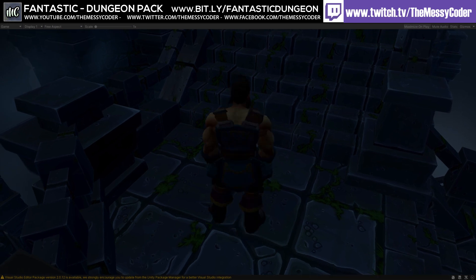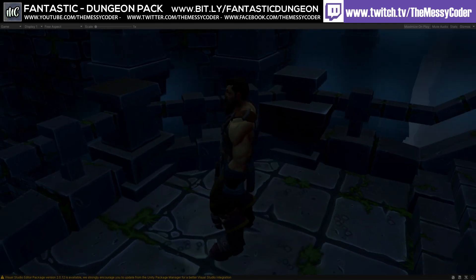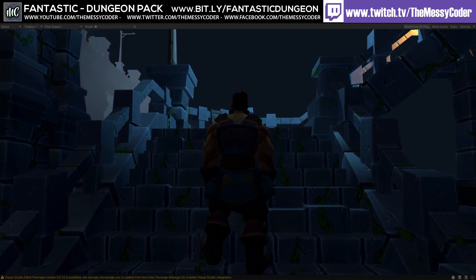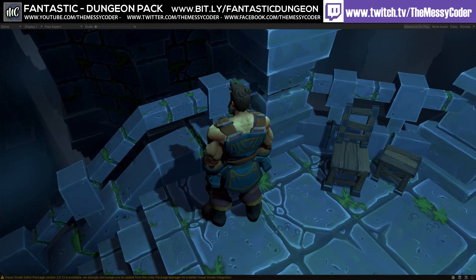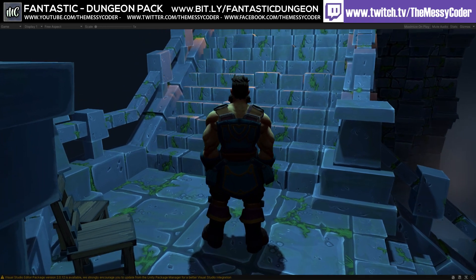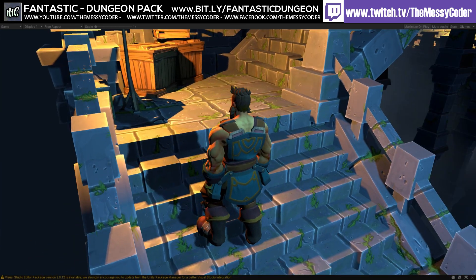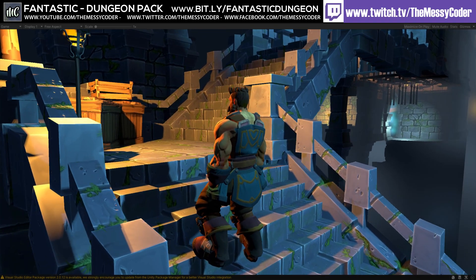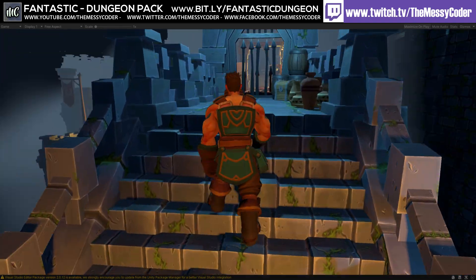350 of those are modular architecture assets, 371 are pre-assembled dungeon modules - I like that they're pre-assembled. You've got 301 unique props and 52 pre-assembled prop compositions. The poly count for the architecture - looking around at these walls and things - ranges from 2 to 505, where the 2 are just a plane. We've also got 2 to 2,136 tris on the props.